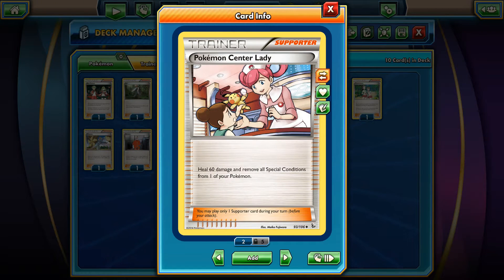Pokemon Center Lady. I can see this supporter being pretty strong in the new standard format. It heals 60 damage and removes all special conditions from one of your Pokemon — not a bad card to play. Especially since you can play just one in your deck and with Vs Seeker you can get a few uses out of it. Not bad to have at least one depending on the deck type.